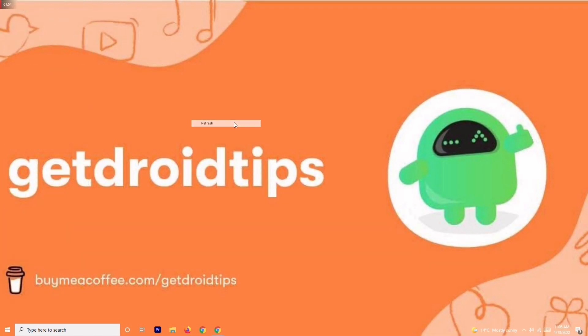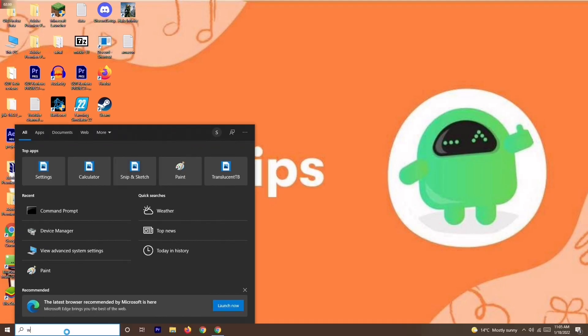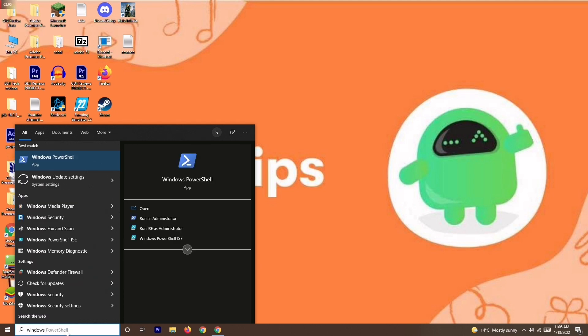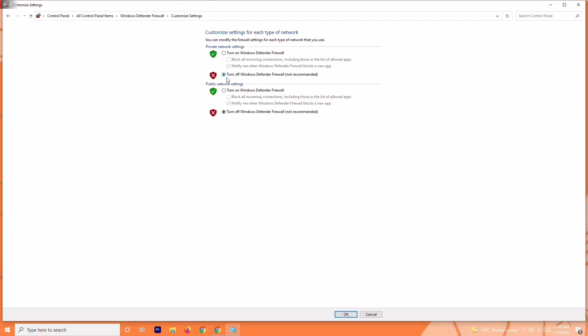If you're still having the issue after the third step, the next solution is to disable your antivirus. Go to the search bar and search for Windows Defender Firewall, then open it. Click on Turn Windows Defender Firewall on or off, and make sure to turn it off if it is currently on.